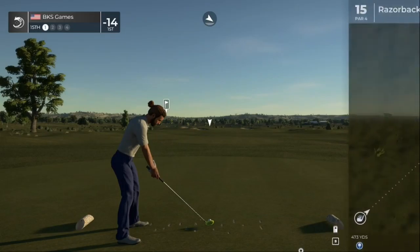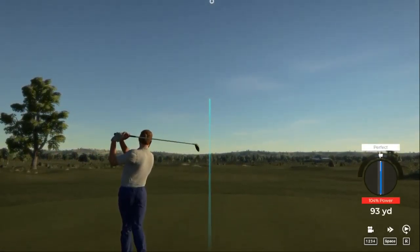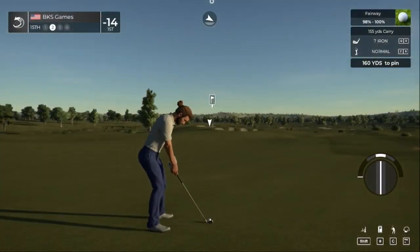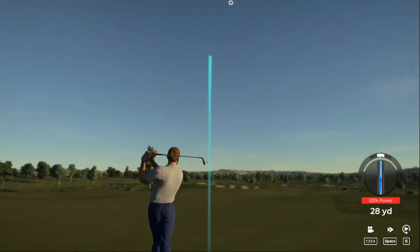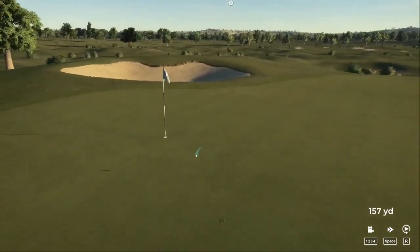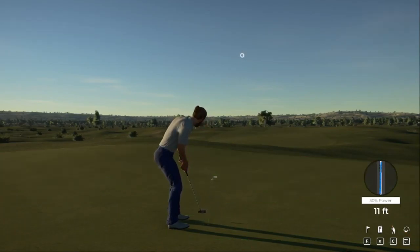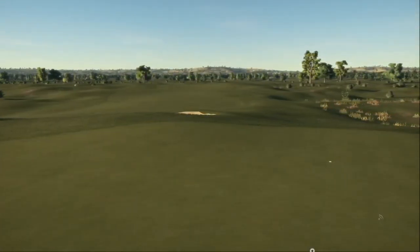The lengthy par four. Nice swing. About 160 or so to the pin. Come on, kick back — we're on the green. This one for birdie — going towards that hole. Nice way to pull down that birdie. After that one, 15 under.